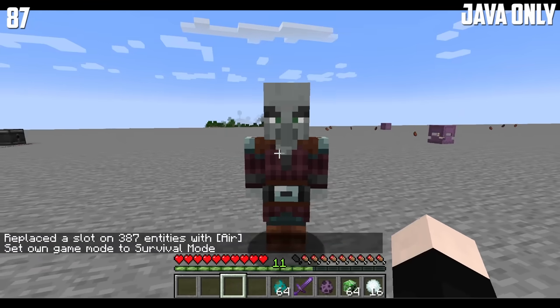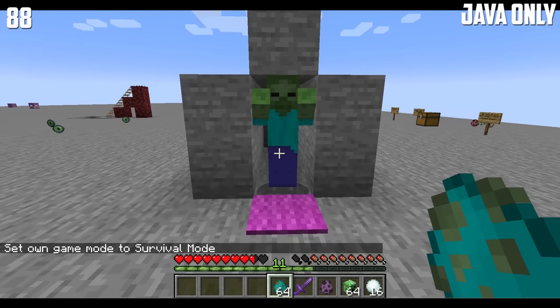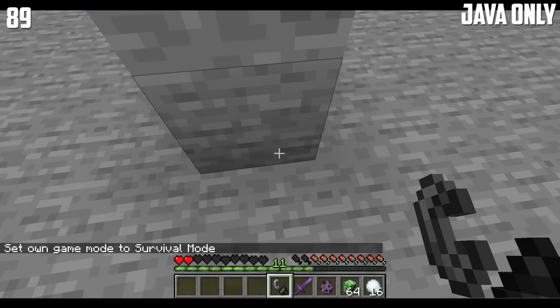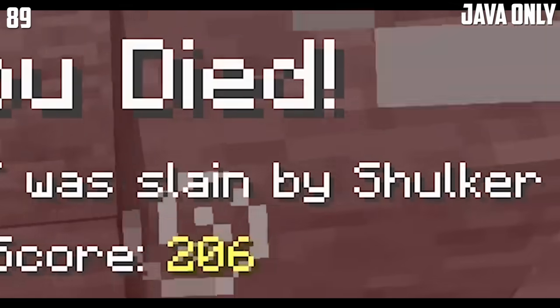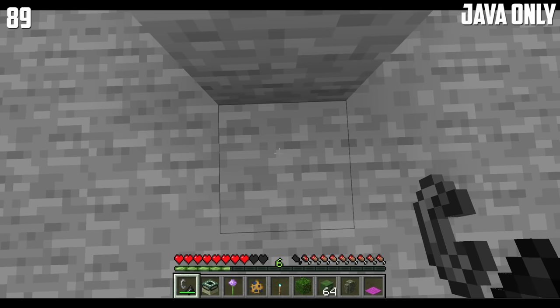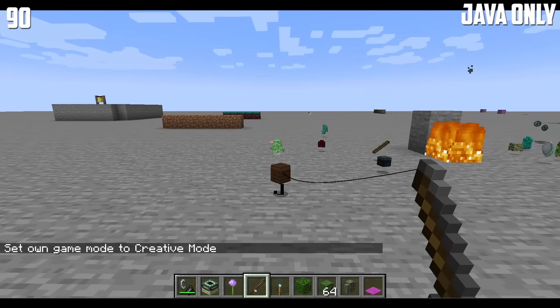If you take away the crossbow from the pillager, then the pillager will not shoot — it will not do anything. Zombies cannot go through carpets. It is possible to jump 1.5 blocks by using a flint and steel — as soon as you've placed the flint and steel, you're going to jump, like this. Items can be fished towards you.